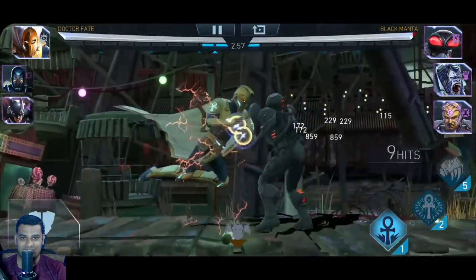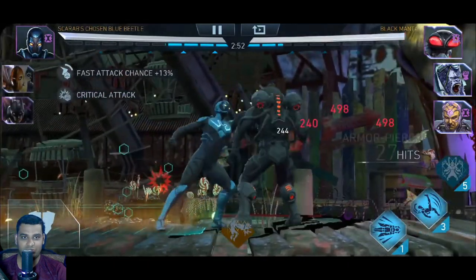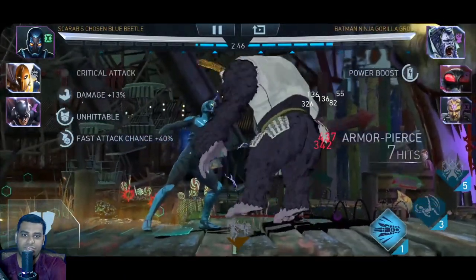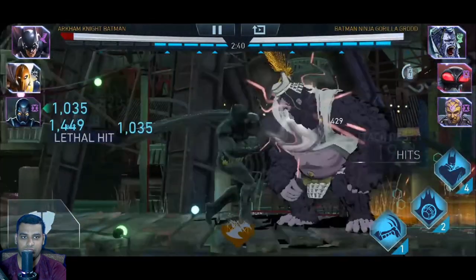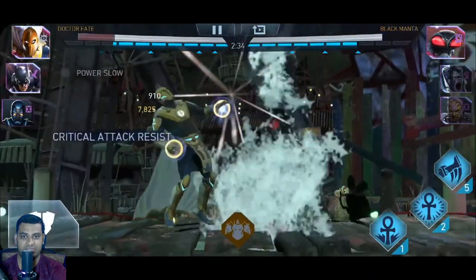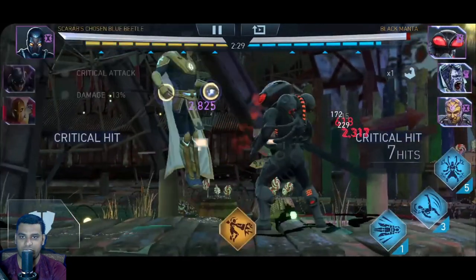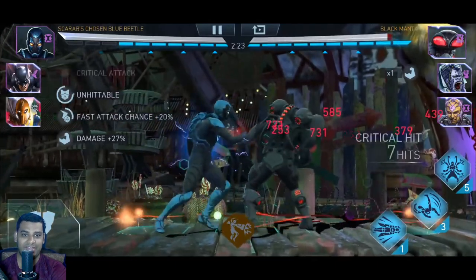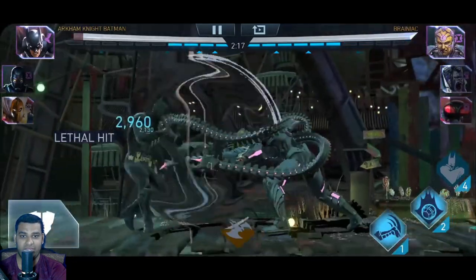There is a gameplay video for you guys. Blue Beetle comes in — this is arena gameplay. Special 2 makes him unhittable, which is a good thing because you can do a lot of things in that time duration. This is a difficult team to fight against — usually people don't fight against a team like this in arena. Blue Beetle doing some crazy damage. Unhittable is one thing that will help you a lot, which turns on by using Special 2.